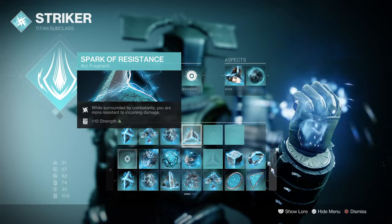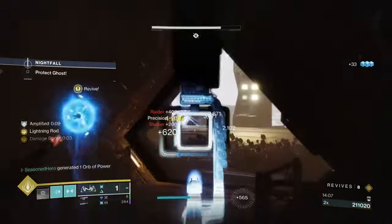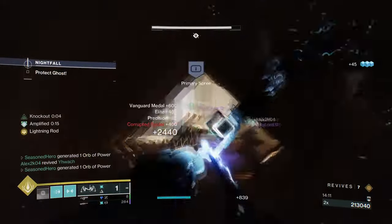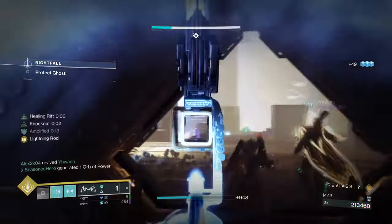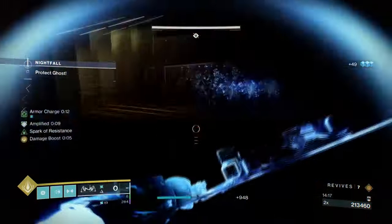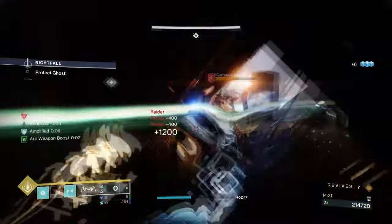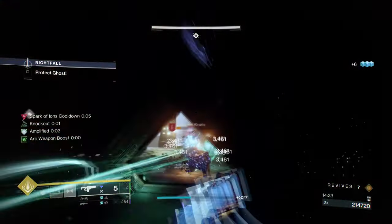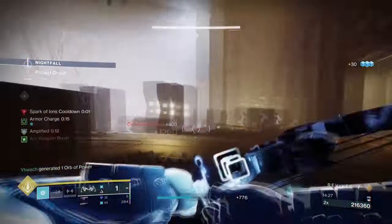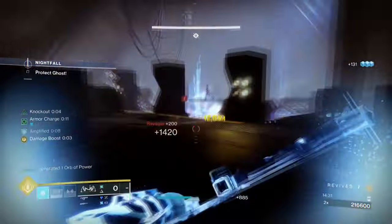As the build requires some level of risk to play, having the Spark of Recharge fragment will massively help with getting your abilities back fast through a risky playstyle. I would say Spark of Recharge and Spark of Resistance are the two fragments most constantly used by players with how the setup will play out. Spark of Ions and Discharge will help with bolstering ability energy as we play, but the first two are a must for the build through and through.